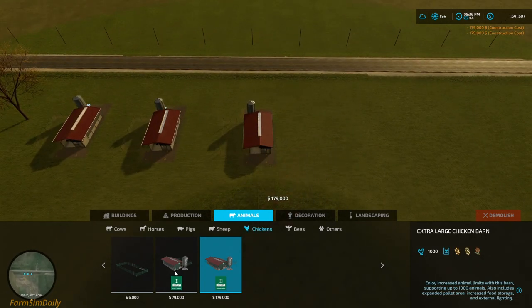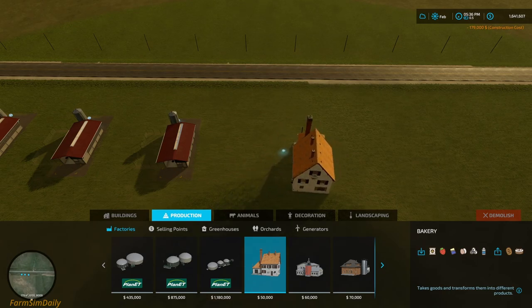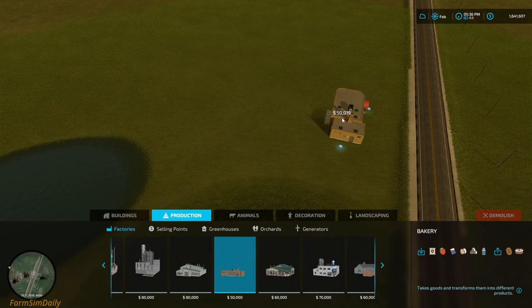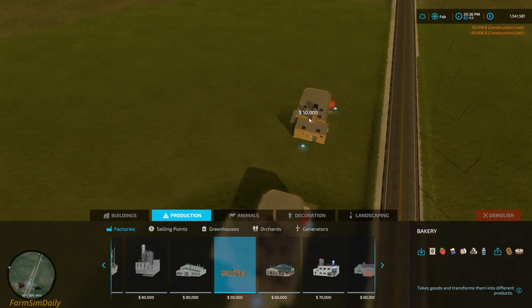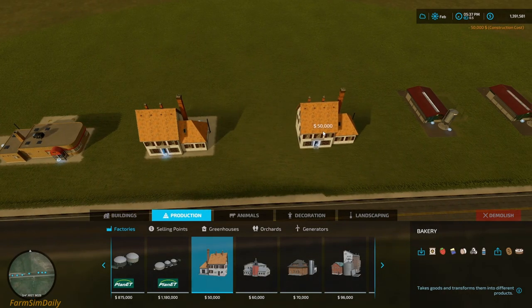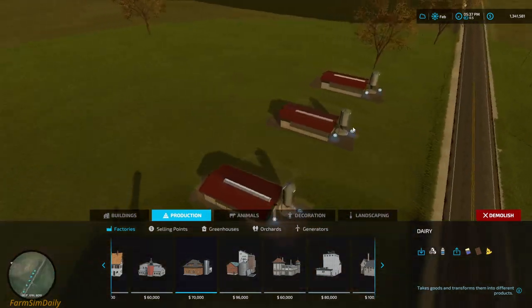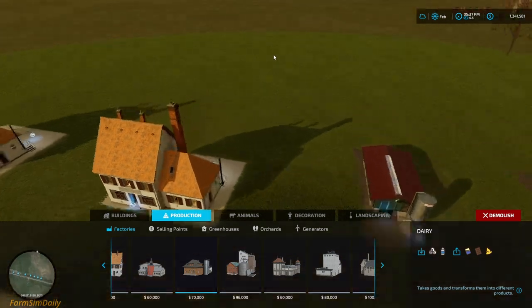Another one thousand — so that's three thousand. Now we need some bakeries. I'm going to place them this way: one, two, three, four — two maybe, that's it. So I have six bakeries and three thousand chickens here, and I can place anything I want behind this.